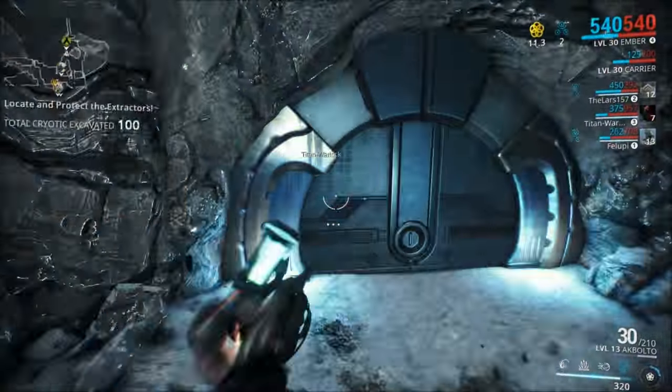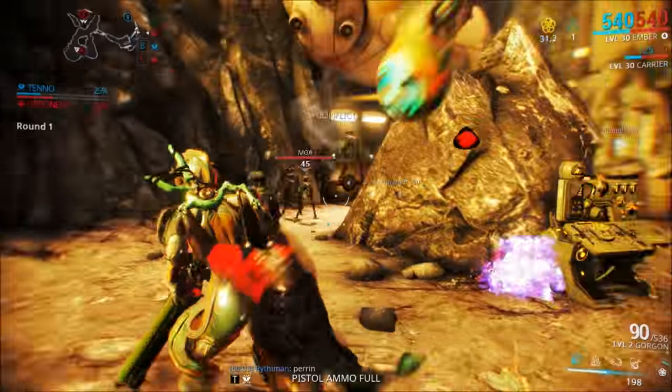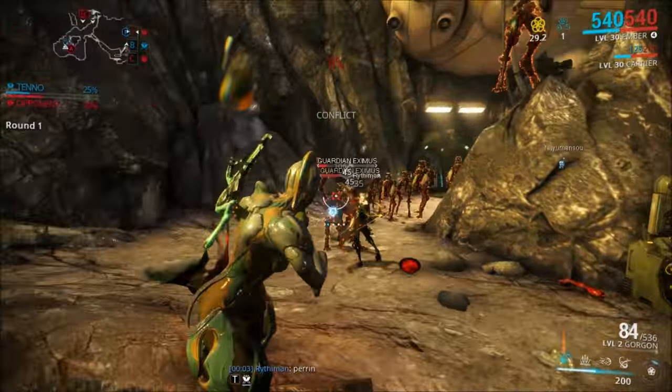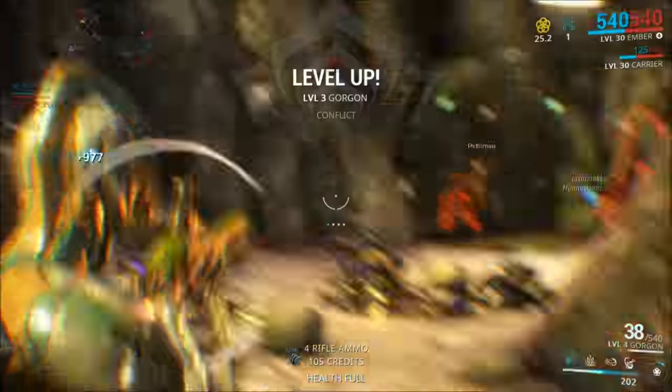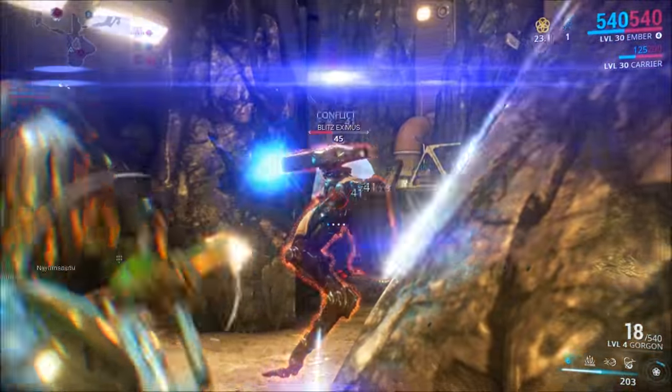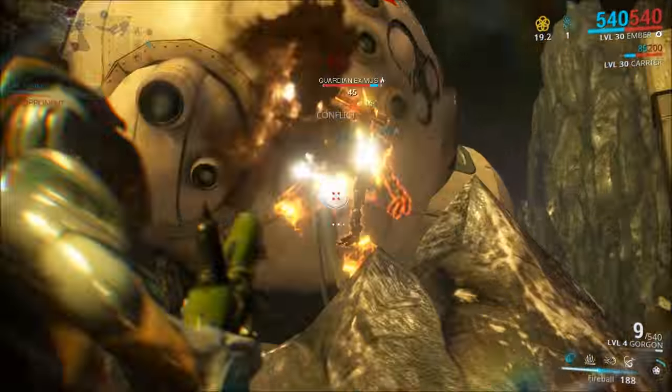Before anyone asks, no, there aren't any methods as fast as Draco anymore, unfortunately. First off, we'll be checking out what people are saying is the new Draco, which is Berenia on Sedna. This is a high-leveled interception mission with many high-leveled enemies that give tons of affinity per kill. This is the closest we really have to Draco at this point, although it's nowhere near as good.